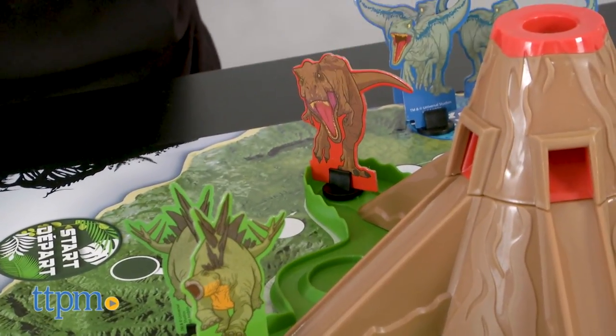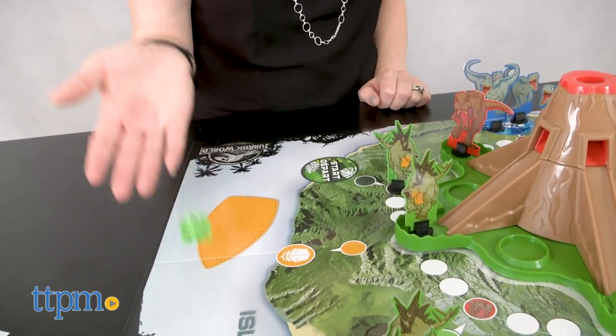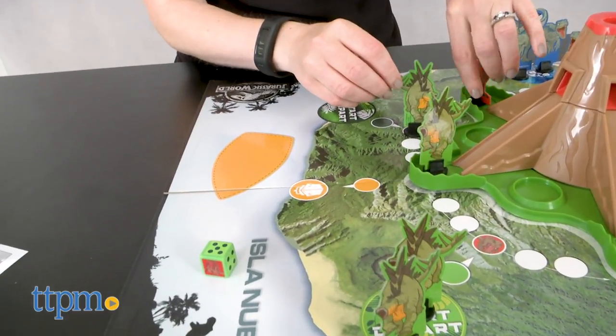If you get blocked by the T-Rex, you have two chances to roll the T-Rex in order to move; otherwise, you have to go back to your start space.